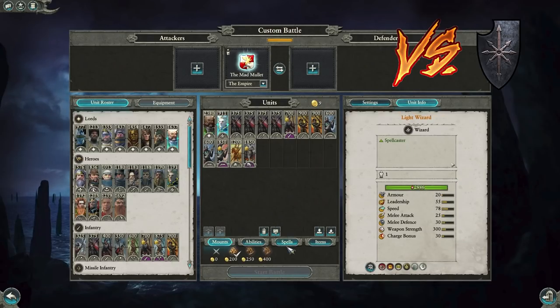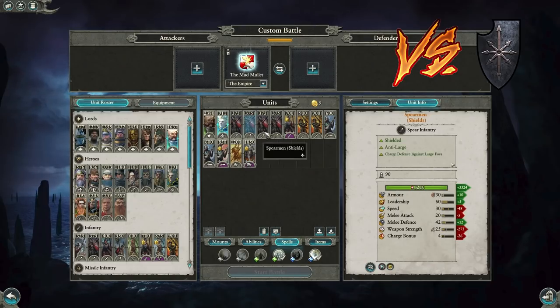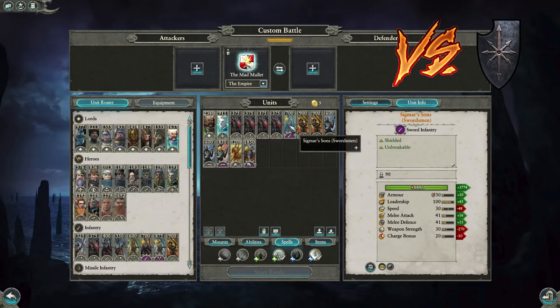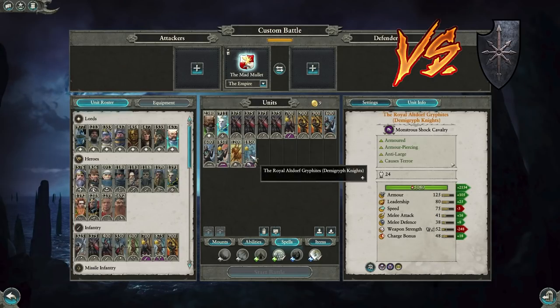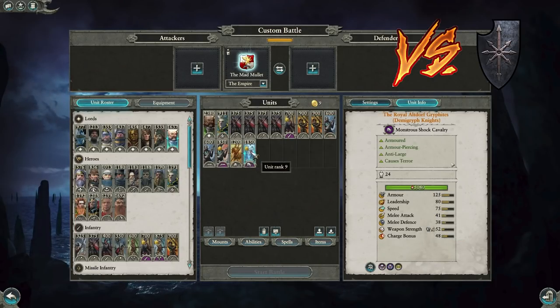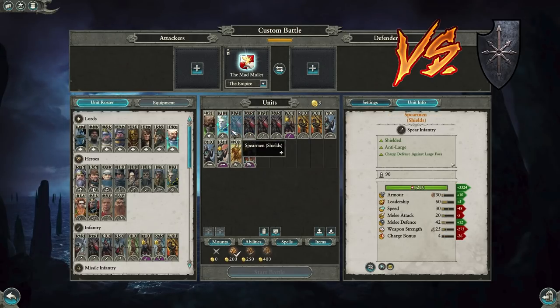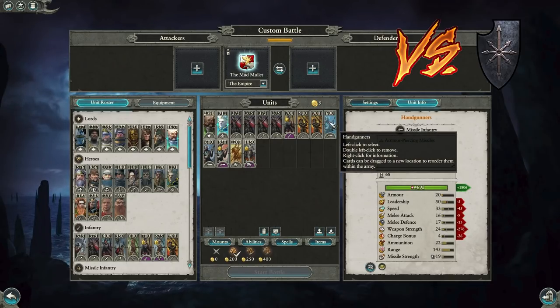Next: Volkmar the Grim against Chaos — another build against Warriors of Chaos. With Volkmar or Todbringer you don't need Lore of Life, so you just have the Jade Griffin. The Light Wizard has Nets and Birona's Timewarp. It's similar in theory but much more defensive. Great Swords and Sigmar's Sons are your frontline, backline defended by Spearmen with shields. Triple Handgunners in center mass, Royal Altdorf Gryphites there to protect against anything large. You net down big threats — Kholek, Archaon, Dragon Ogres — and focus fire.